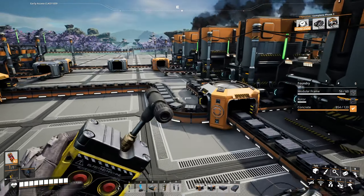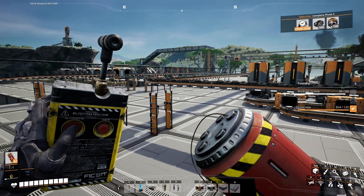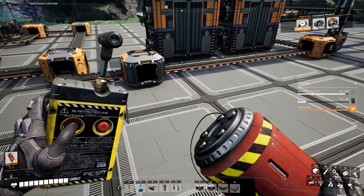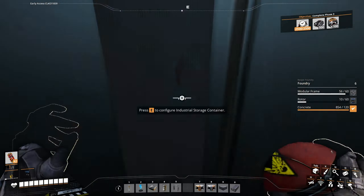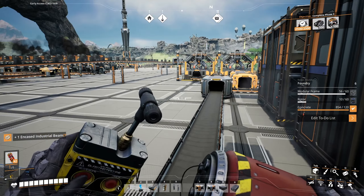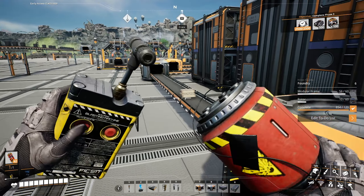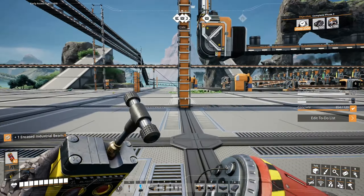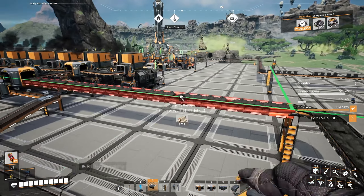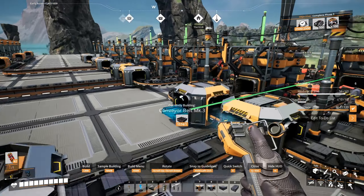We are now out of encased industrial beams, let's go get some. It would be easier if we just went back. Or better yet, how about we just use the steel beams first, because we have plenty of those.